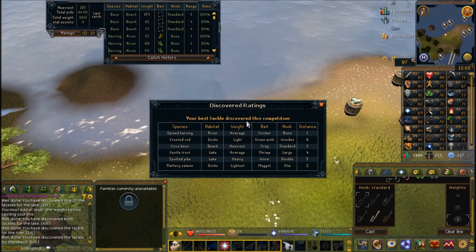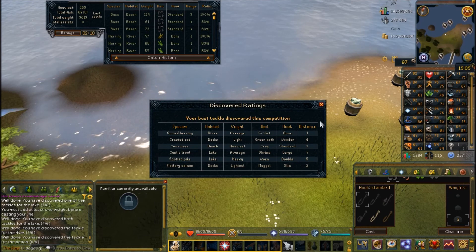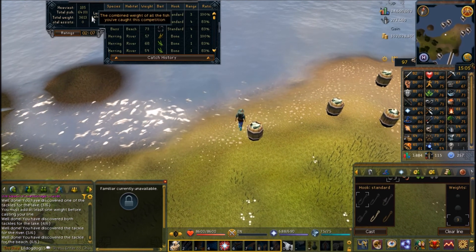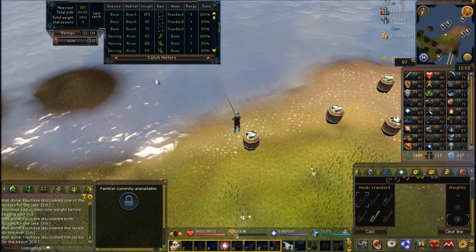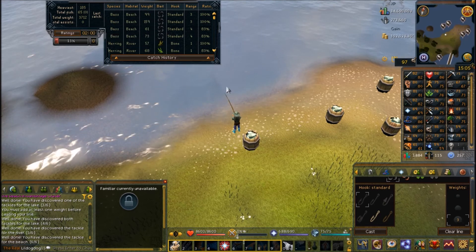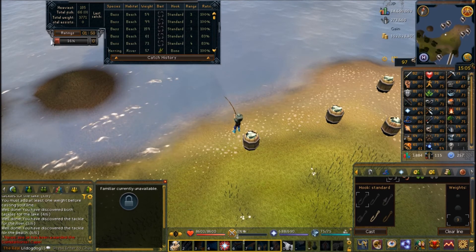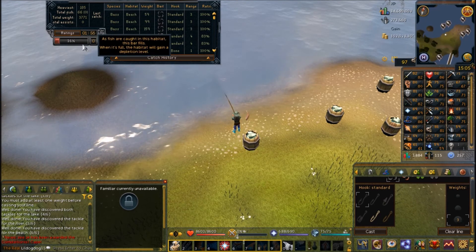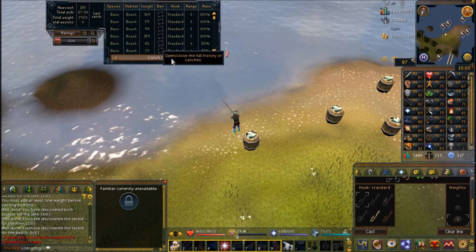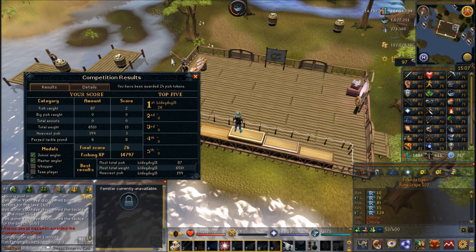Now that all fish are at 100 percent, you want to look at the weight of each fish. The cove bass at the beach are the heaviest, so I continue fishing for those to maximize my total weight. For the next two minutes I fish there until the bar reaches 100, then I move to the next heaviest fish to bring up my total weight as much as possible.